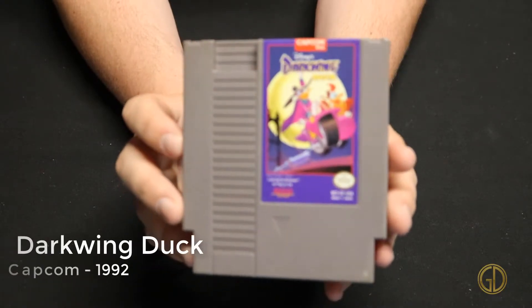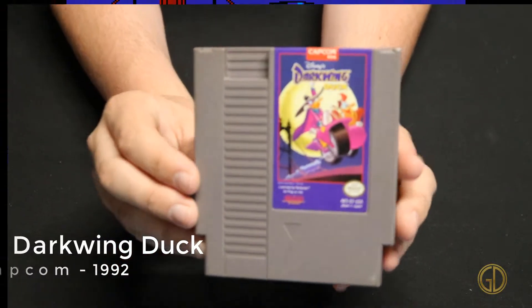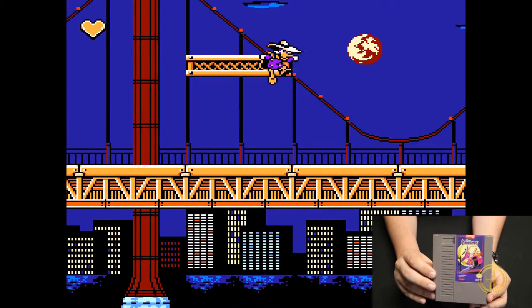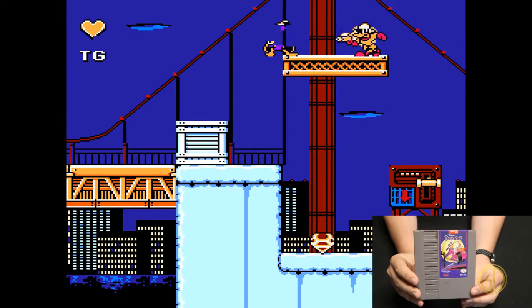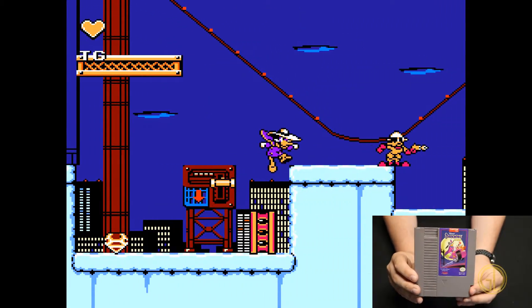Darkwing Duck was released by Capcom in 1992 and this game follows the same formula that a lot of Capcom games did at this time — classic platforming action with different collectibles. One thing I did like about this game in particular was the ability to hang by a grappling hook to help you progress through the levels.